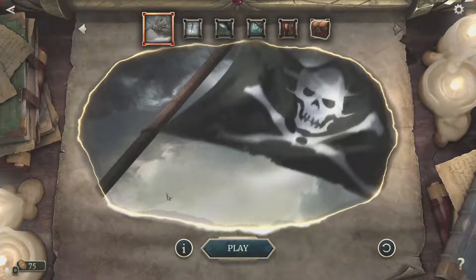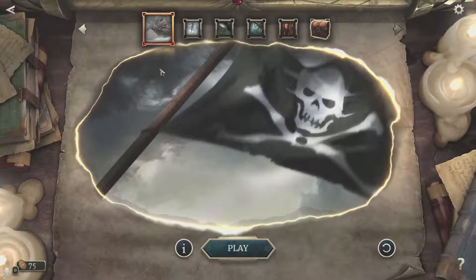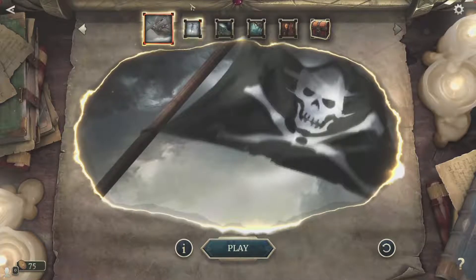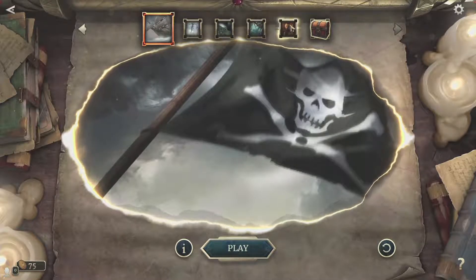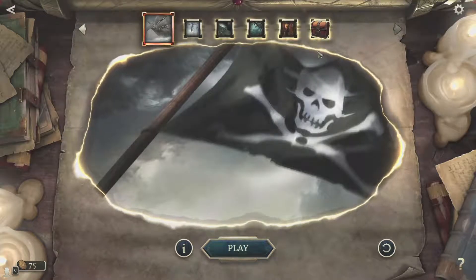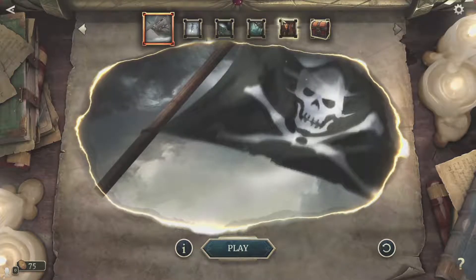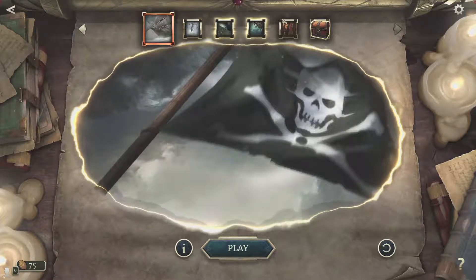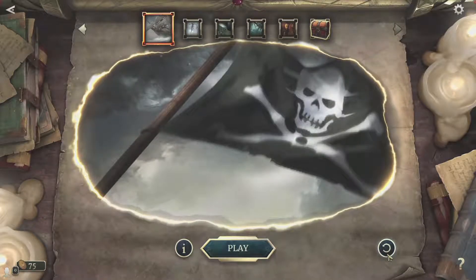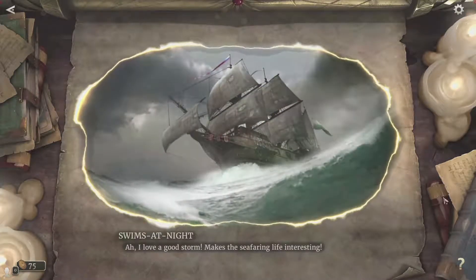What's up guys, Wheels here again coming back with another Elder Scrolls Legends playthrough. We are on Act 2 Chapter 9, which you may notice is already unlocked. Unfortunately my last recording was corrupted again — there was an audible hiss through both my mic and the game recording — so we're going to have to play them again. They're really cool and I don't mind doing it, so let's not take up any more time.